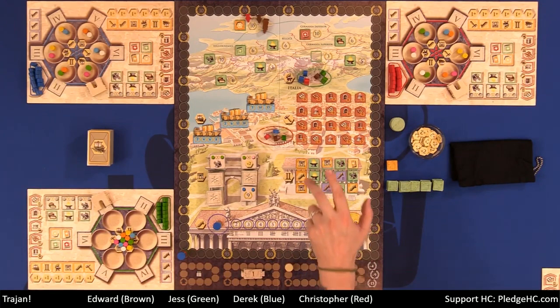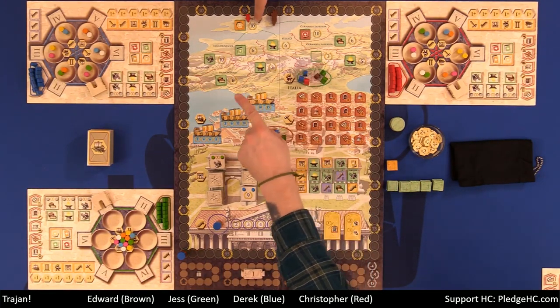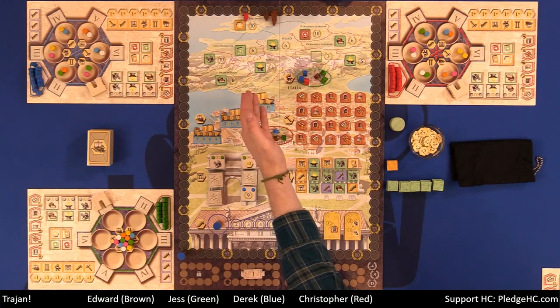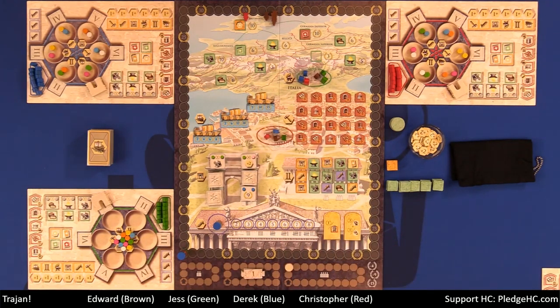So those are the three military options: place a new Legionnaire out here, move your leader to an adjacent area and take the tile, or place one of your Legionnaires where your leader is and peg the amount of points minus three for every color that's already there. That's the military action — any questions on the military?